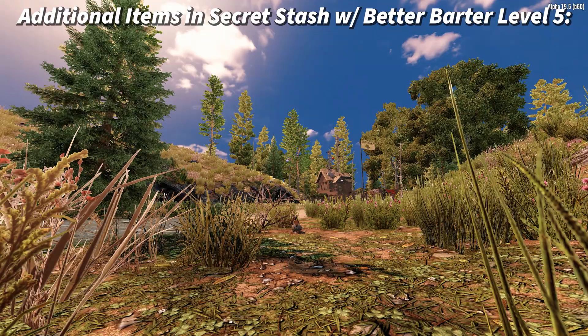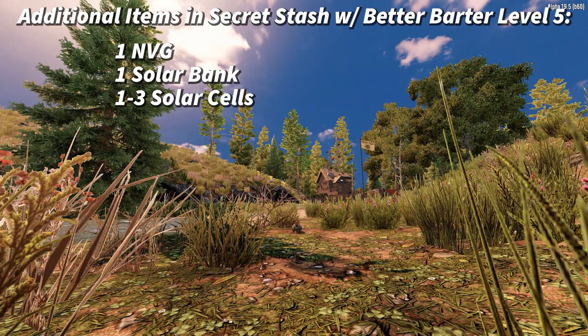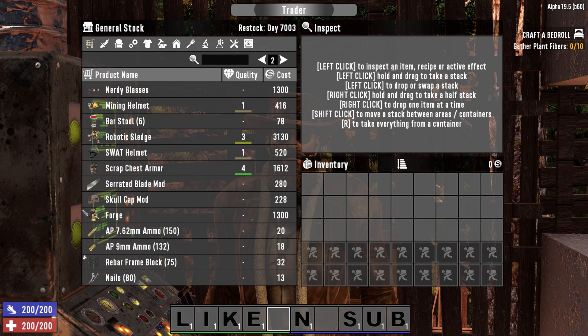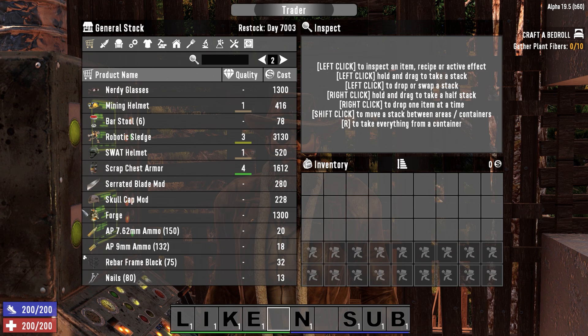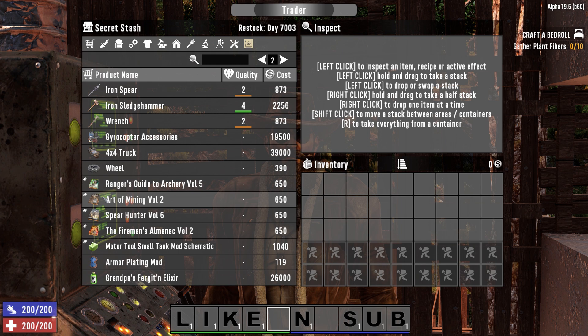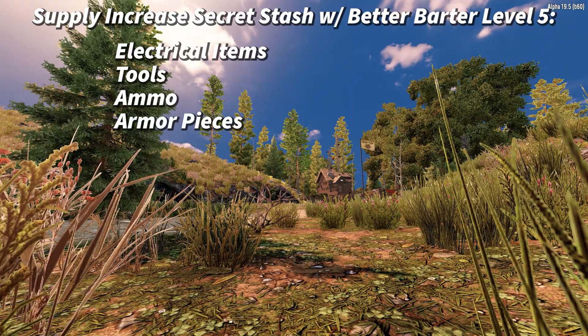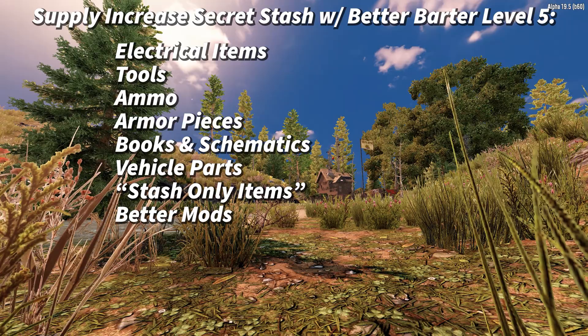Better Barter Level 5 adds: one night vision goggle, one solar bank, one to three solar cells, one mid-tier gun, and one to two high tier guns — but now the quality is up to 5. Note: traders will never stock quality 5 items, aside from football and mining helmets, unless you have Better Barter Level 5, and even then it only applies to high tier guns in the secret stash. The number of electrical parts, tools, ammo, armor, books, schematics, vehicle parts, and stash only items all increase, and you get the best chance for high tier mods.